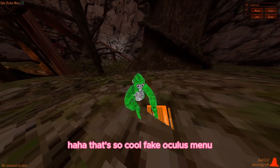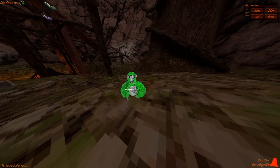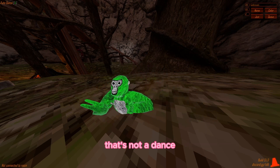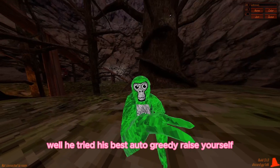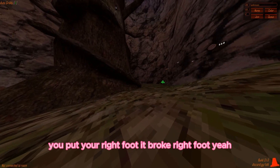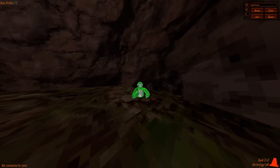Fake oculus menu - yo guys hold on. Auto dance - makes you dance when holding A. That's not a dance, but he tried his best. Auto gritty - raise yourself. This is the coolest one. You put your right foot... it broke. It used to work but it doesn't anymore.